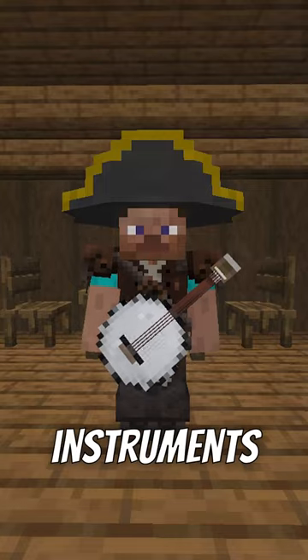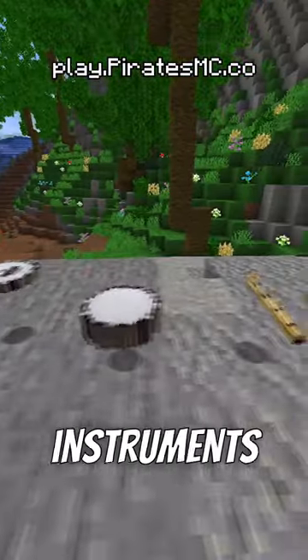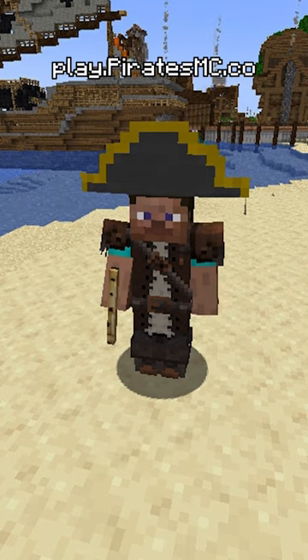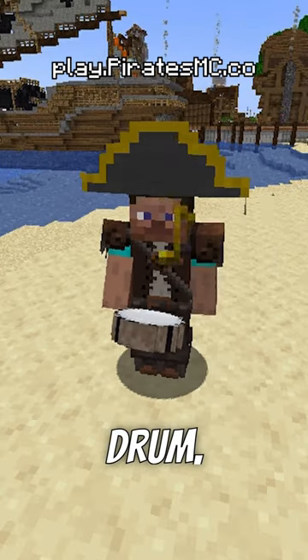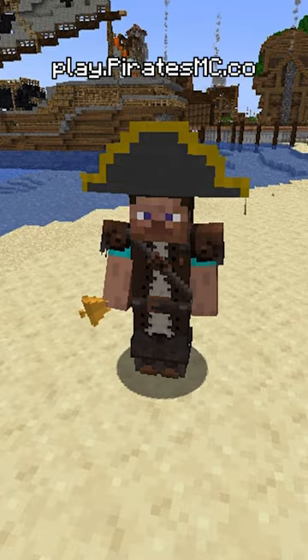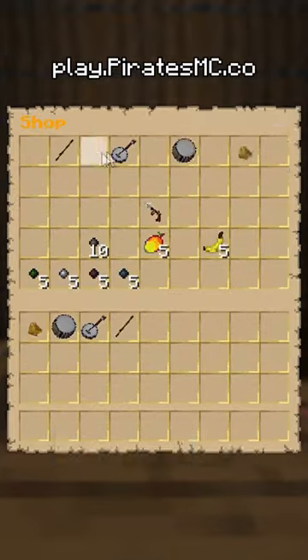Did you know that you could play instruments and start your very own band on our new Pirates RPG Minecraft server? Currently, there are four different musical instruments available on the server: the flute, the banjo, the snare drum, and the bell, all of which you can buy at the shop for 100 doubloons each.